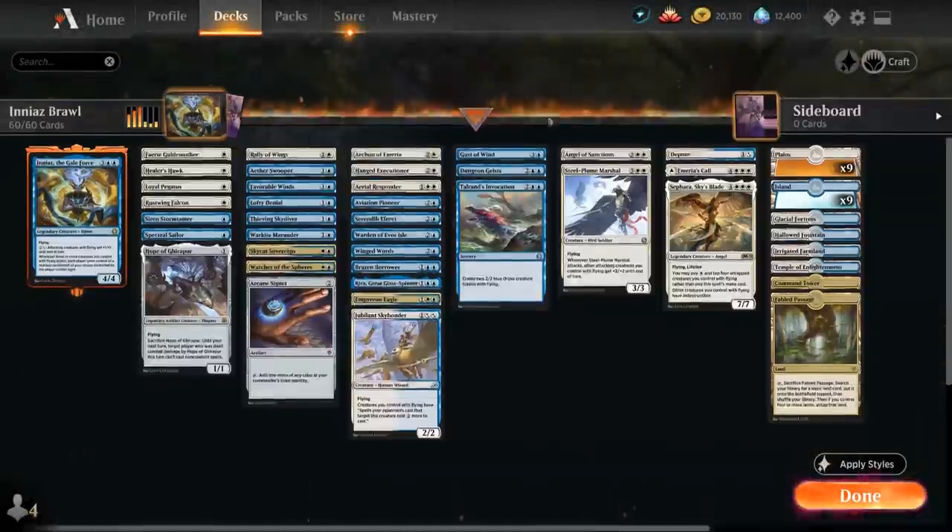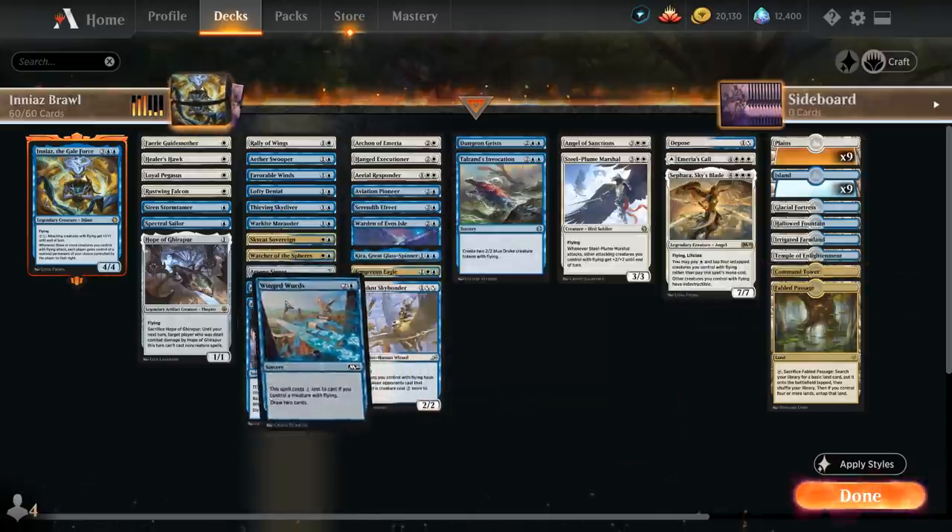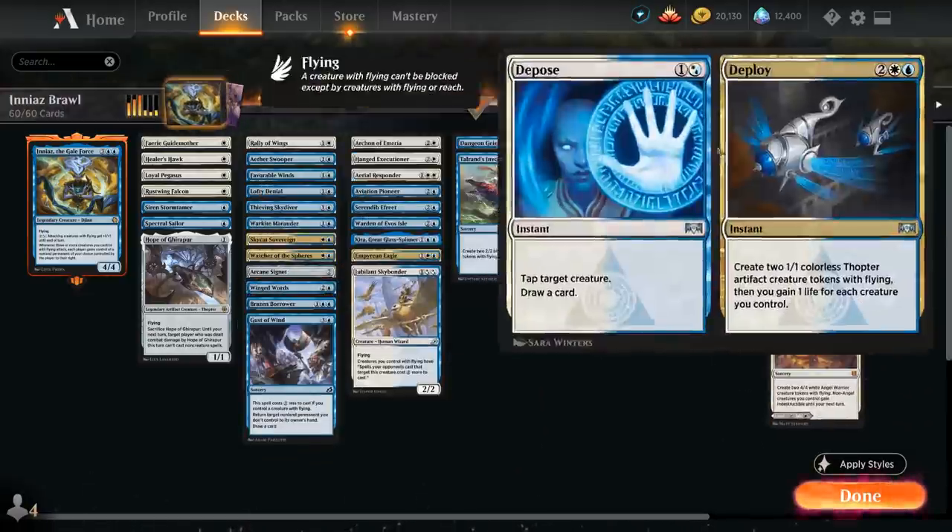Hello and welcome to another Historic Brawl gameplay video. Today we're taking a look at a Blue-White Flyers deck, as voted on by my lovely supporters on Patreon, featuring Ineas the Galeforce as our commander.